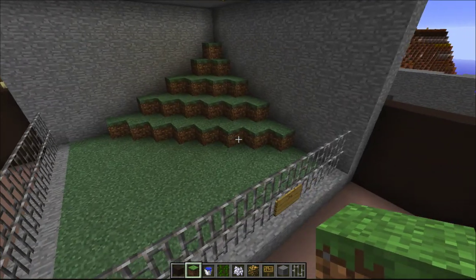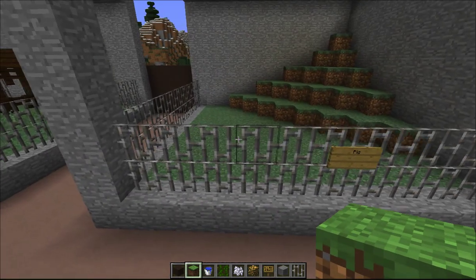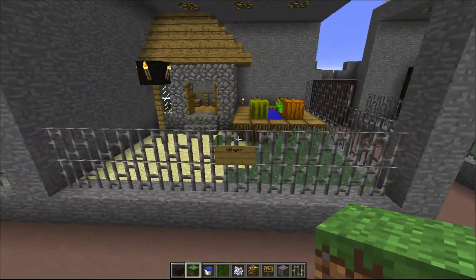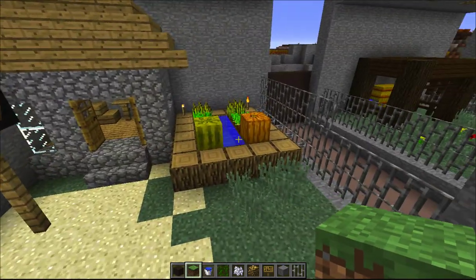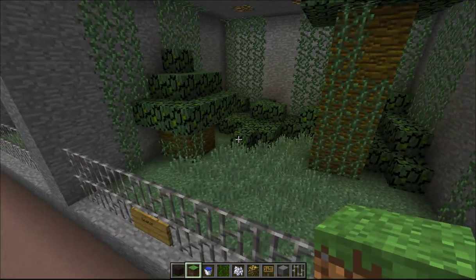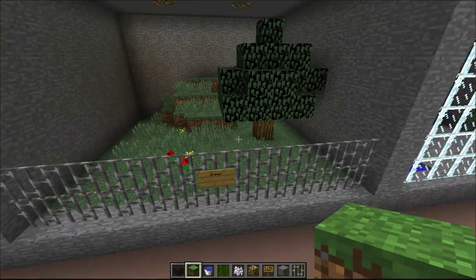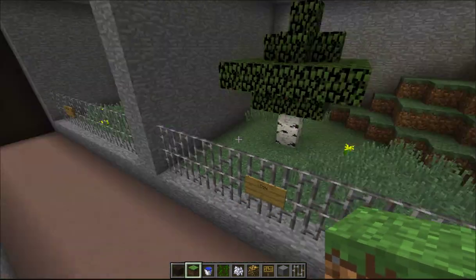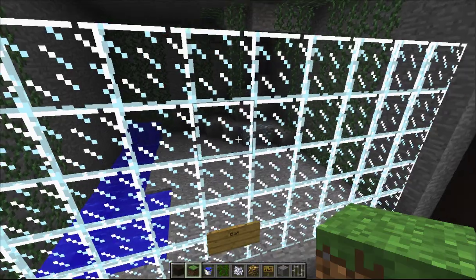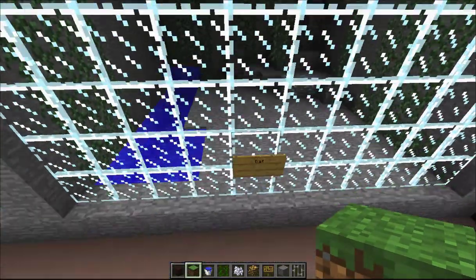The habitats will feature monsters, mobs, and everything. We have our pig, a horse habitat, a villager — I thought I did a pretty good job on the villager, I'm kind of proud of it. We've got our mooshroom habitat, our ocelot habitat, I'm working on the sheep habitat, the cow habitat, and there's our chicken and our bat.